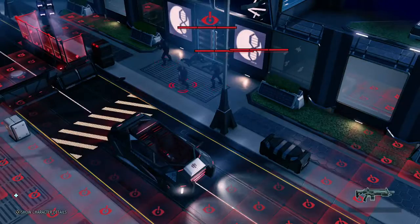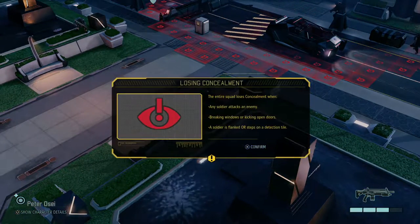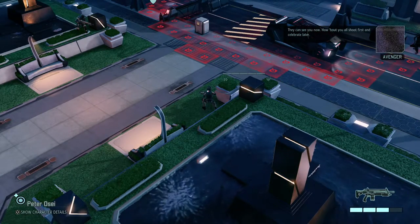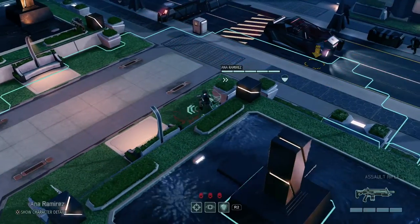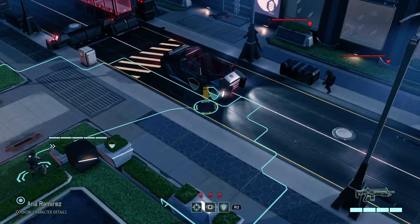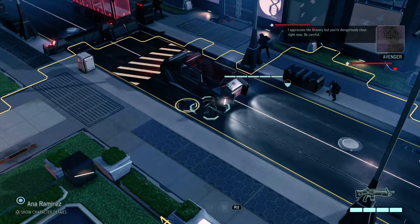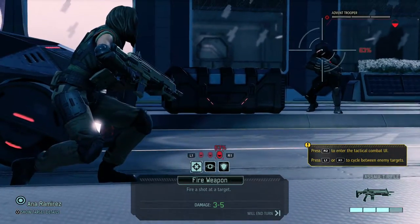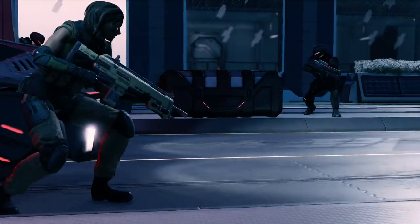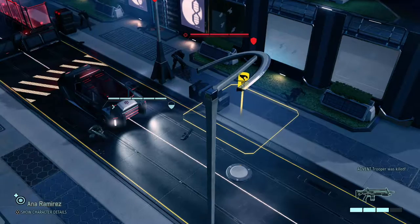Once that happens, all soldiers are revealed immediately — except for certain classes. Now we have Ana Ramirez: they can see you now, so shoot first and celebrate later. The positions in this tutorial are fixed, so I can't deviate from what they're suggesting. We have a 63% chance on that right guy — and there we go, two left. But now it's the enemy's turn.